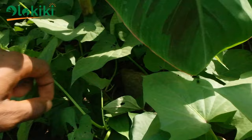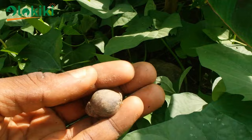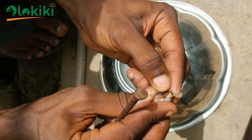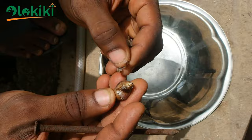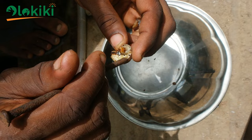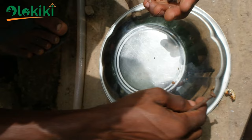My first encounter with this larvae was around 2 years ago, in 2021, while I was checking through the farm when I found a small shell that looked strange on the inside. I knew something wasn't right and, as the curious person I am, I decided to break the snail shell to see what was on the inside. And this is what I found.